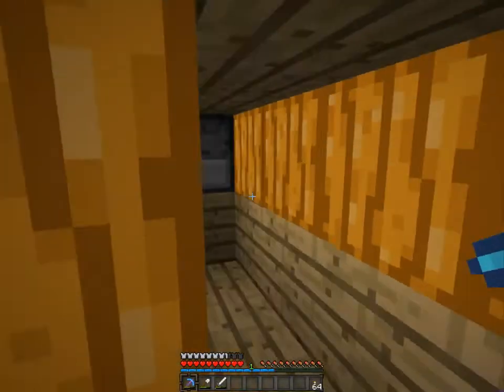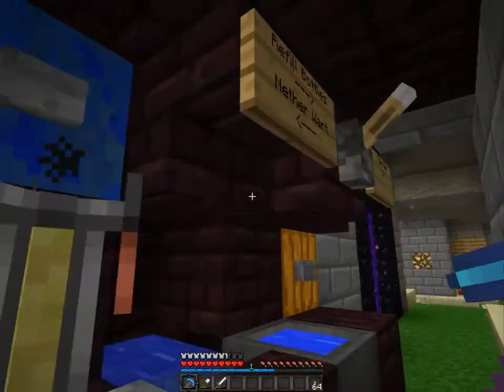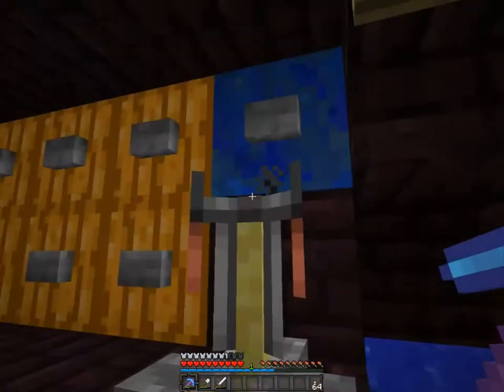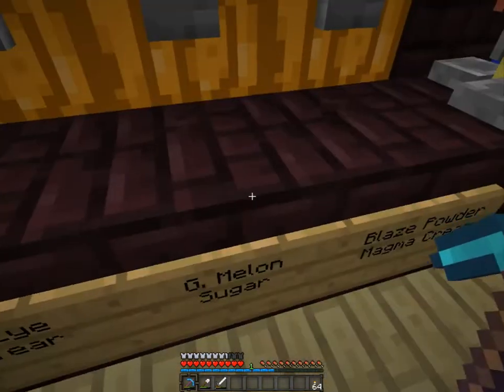So here we have the refill station for everything. When you press here, you can refill the bottles. When you press this, you get another wart. Blaze powder, magma cream.